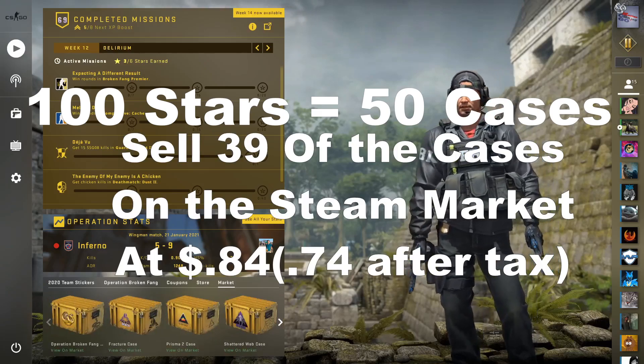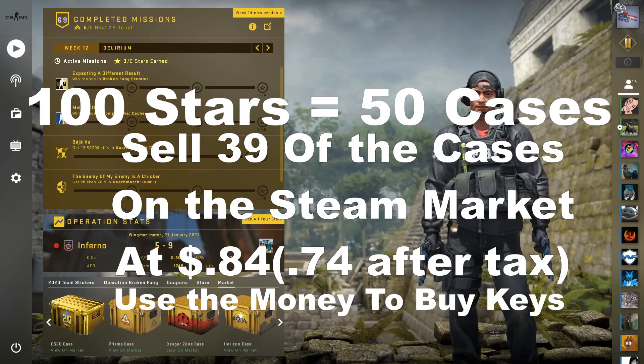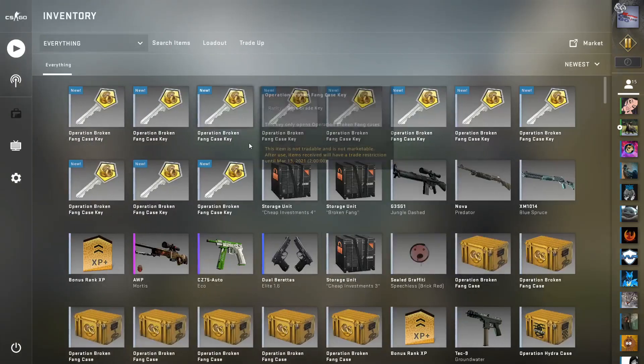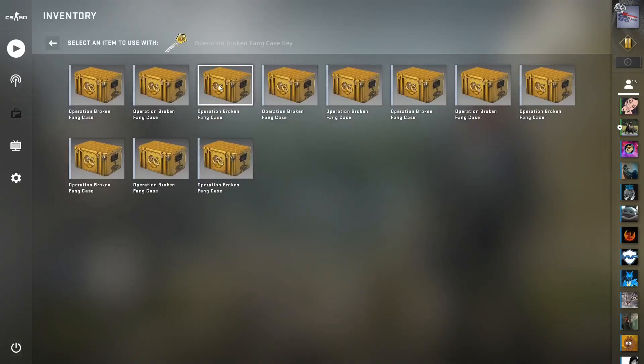We can convert that into 11 keys. It's roughly about the same price — maybe 10 cents differential. If you're getting 74 cents back selling for 84 or 85 cents, you're getting 74 cents back. We're going to head over to our inventory to unlock 11 cases. This is going to be completely free if you exclude the price that you paid for the Operation Broken Fang pass, so let's hop into it.